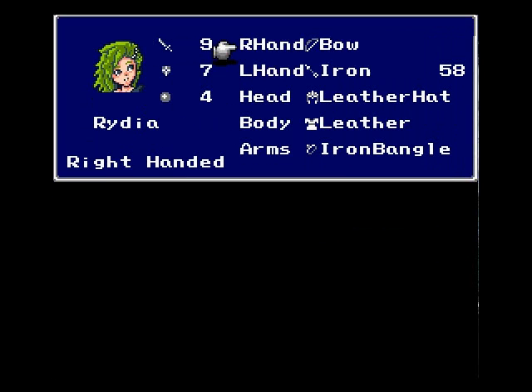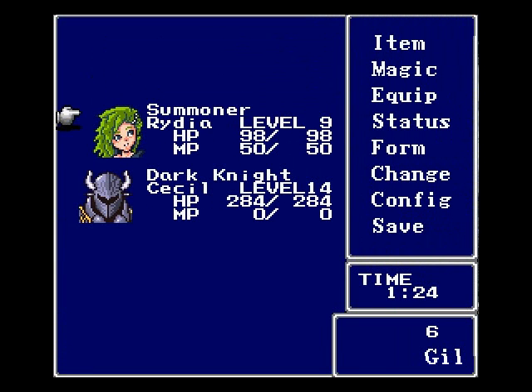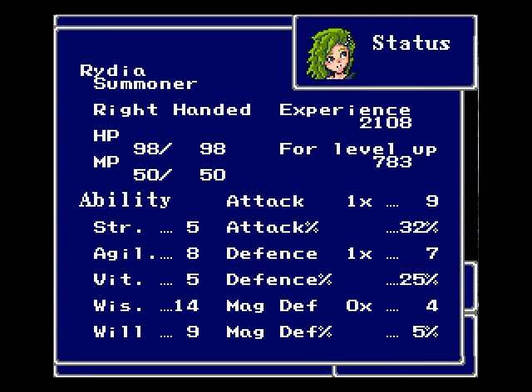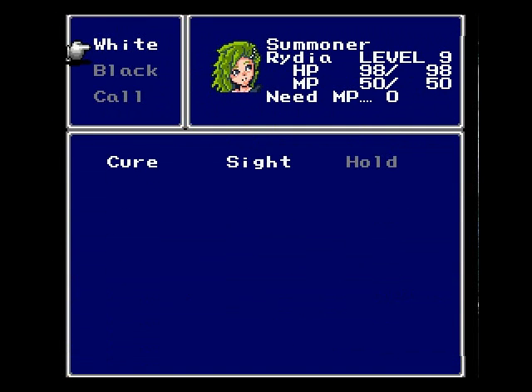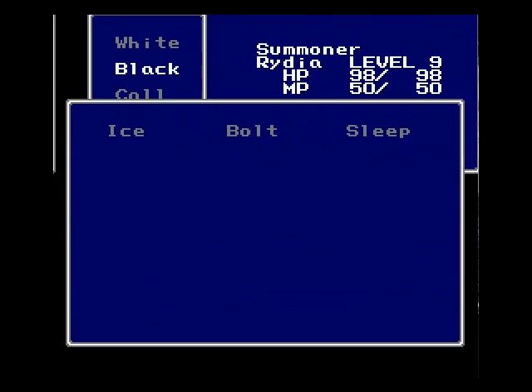I equipped her with the bow and iron arrows, and this was all her original equipment. These are her stats. She's learned a lot of spells. She has learned Cure, Sight, Hold, Ice Bolt, Sleep, and she can call a Chocobo. She knows white and black magic.